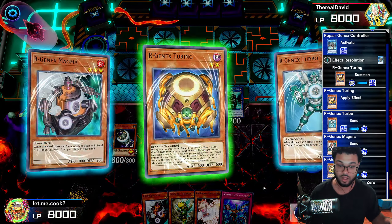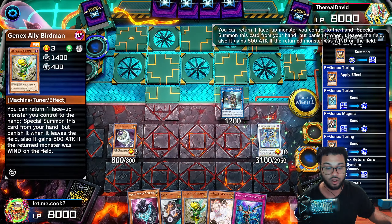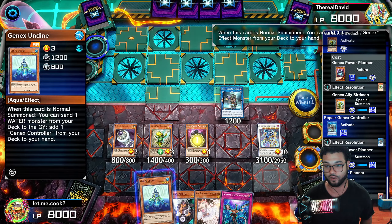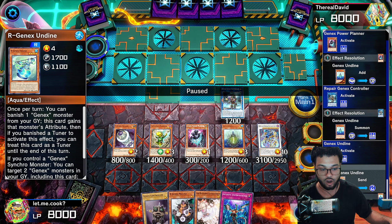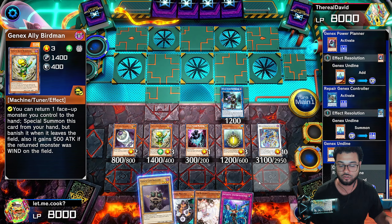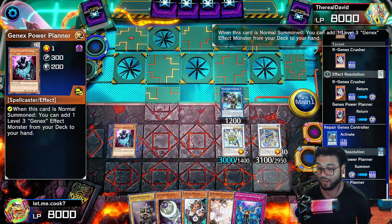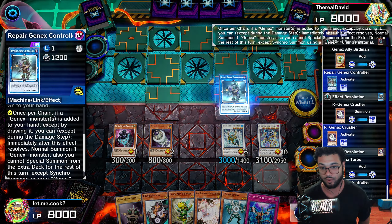We're going to link off into the Controller to get the Crusher back to the hand, activate the Controller, normal summon the Crusher. Mind you, none of these summons are special summons, so under Maxi your opponent doesn't draw any cards. We're going to search out the Turbo, normal summon the Turbo, activate it to get the Planner. Normal summon the Planner, get ourselves the Birdman, then normal summon the Magma, activate it, get the Turbo, and normal summon the Turbo. Now we have no more space, but that's why we searched out the Birdman — we have a level two tuner to synchro summon, and we're going to make our Arms Gen X Return Zero.